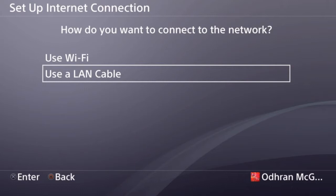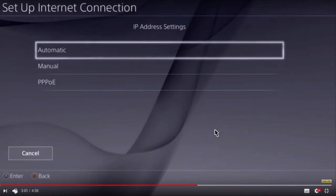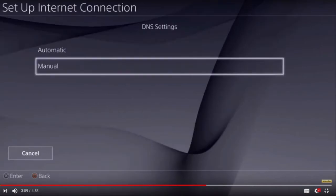Click on 'Use LAN Cable' if you're using a LAN cable; if not, click 'Use Wi-Fi'. Then click on 'Custom', whether you're using Wi-Fi or LAN. Click 'Automatic' for the IP address, then for the DHCP host name click 'Do Not Specify', and for DNS Settings click 'Manual'.